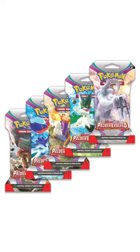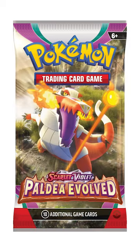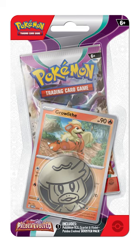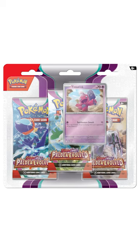It's great to see all of the pack arts featuring Paldean Pokemon here. There's no mixing of the generations, but we do get some mixing once we hit the blister packs featuring Smolliv and Growlithe on the single blister packs, and the three-pack blisters have Veroom and Tinkatink as promos.